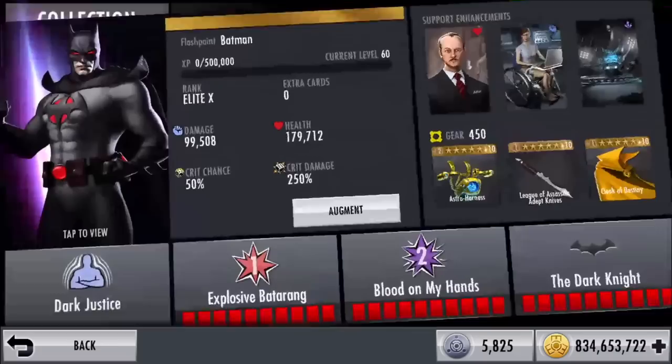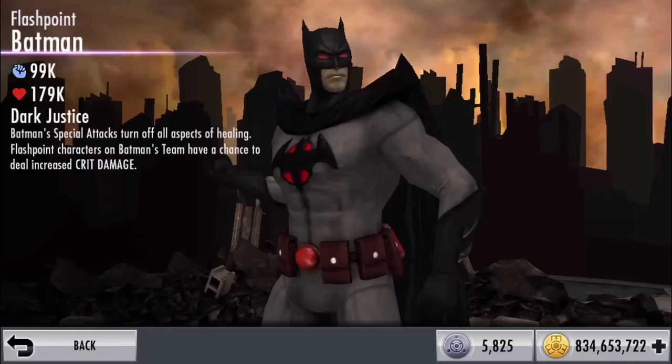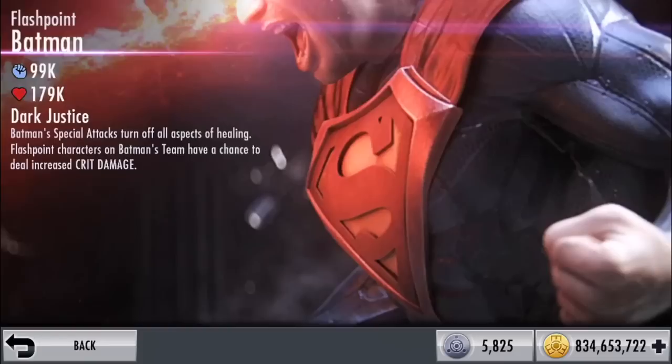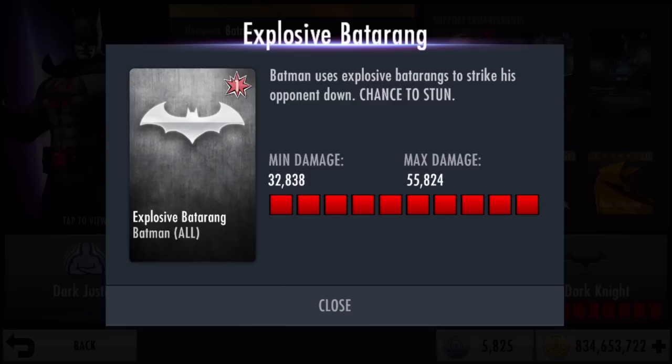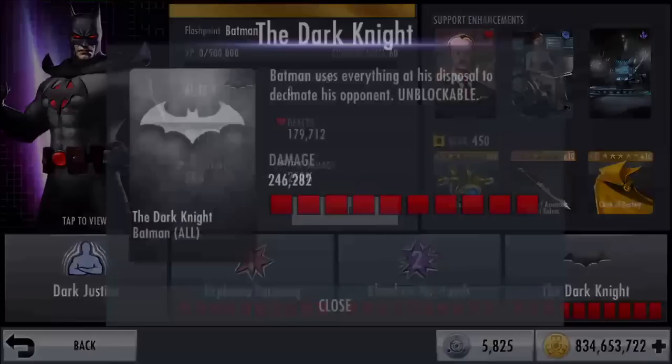Flashpoint Batman - this card is Elite X level 60, fully augmented. He has 99,000 damage and 179,000 health. His passive is called Dark Justice: Batman's special attacks turn off all aspects of healing; Flashpoint characters on Batman's team have a chance to deal increased crit damage. His specials: Explosive Battery maxed out does 55,000 damage, Blood on My Hands does 98,000, and The Dark Knight does 246,000.